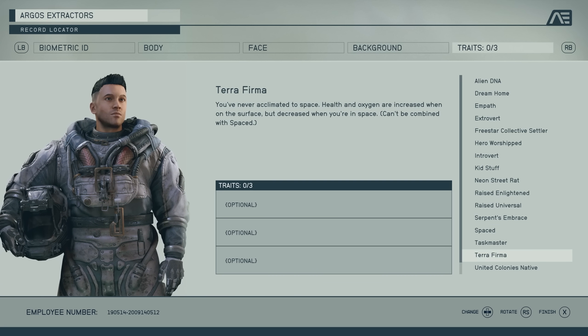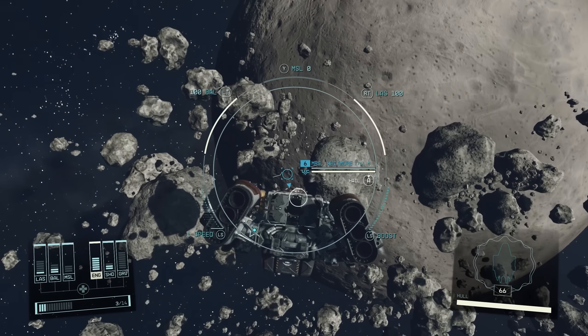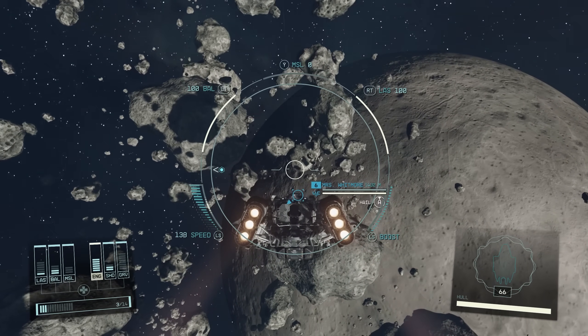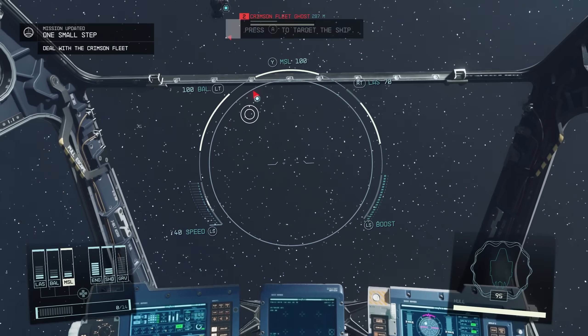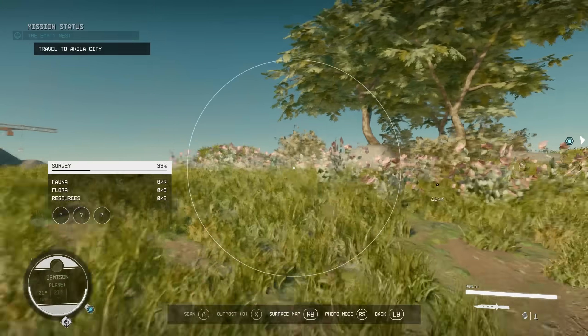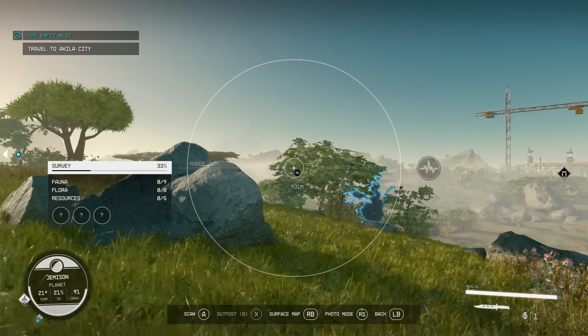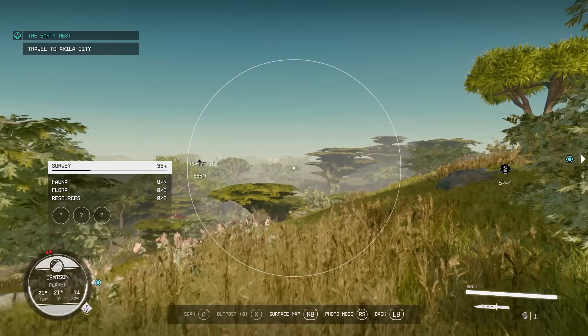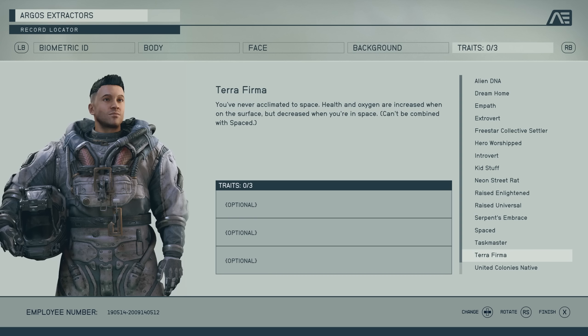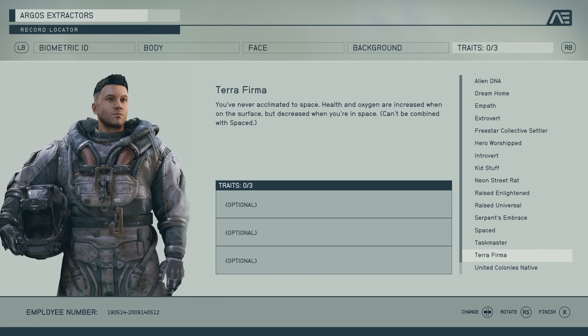The next two traits are Spaced and Terra Firma. Spaced increases your health and oxygen when in space but decreases them on the surface, while Terra Firma has the opposite effect. I've actually barely been in space and spent way more time on the surface of planets — so I think Terra Firma is the better option. This may be different for you, so wherever you think you'll spend the most time you should consider either one of these traits.